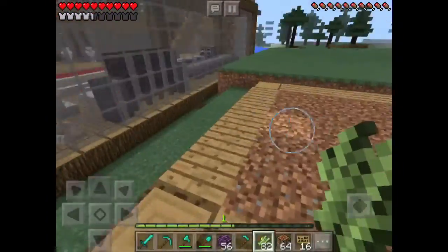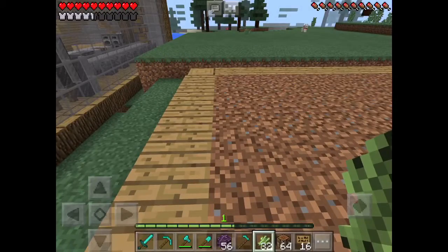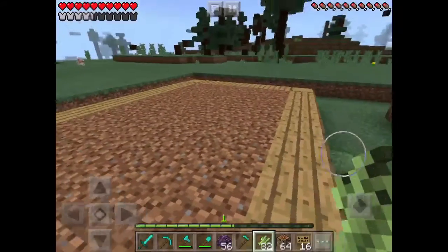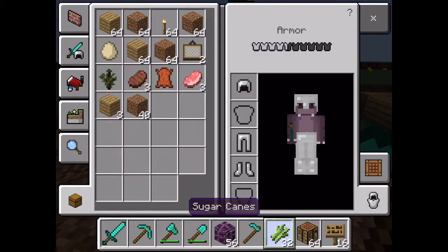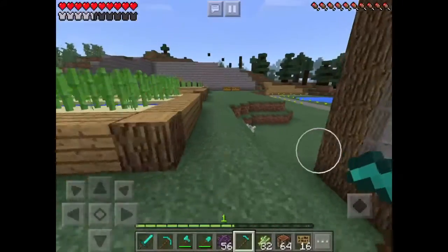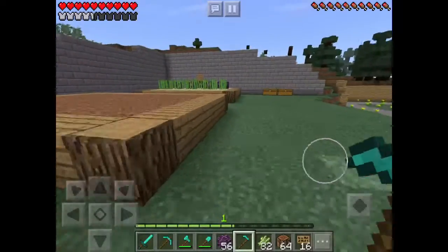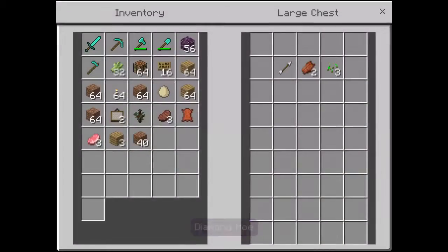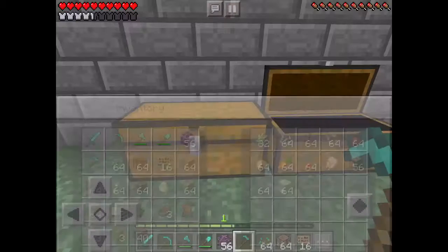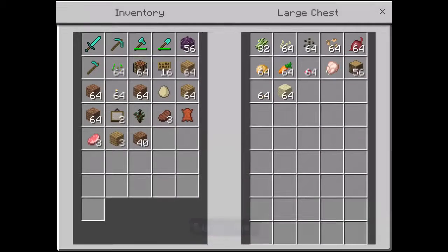Over here we can do some beets and wheat. You have to have a hoe so that you can hoe the land — I think it is hoeing the land, or turning it up. Now I'm just going to get some seeds and some beet seeds.